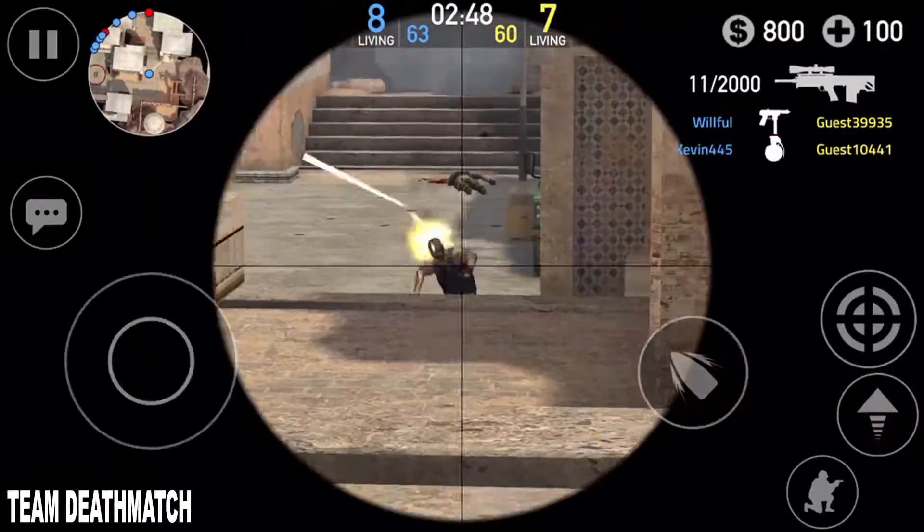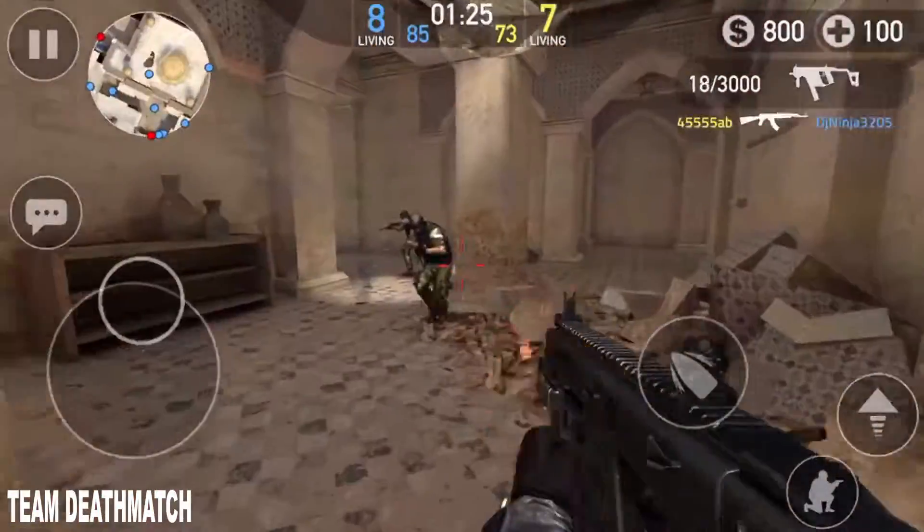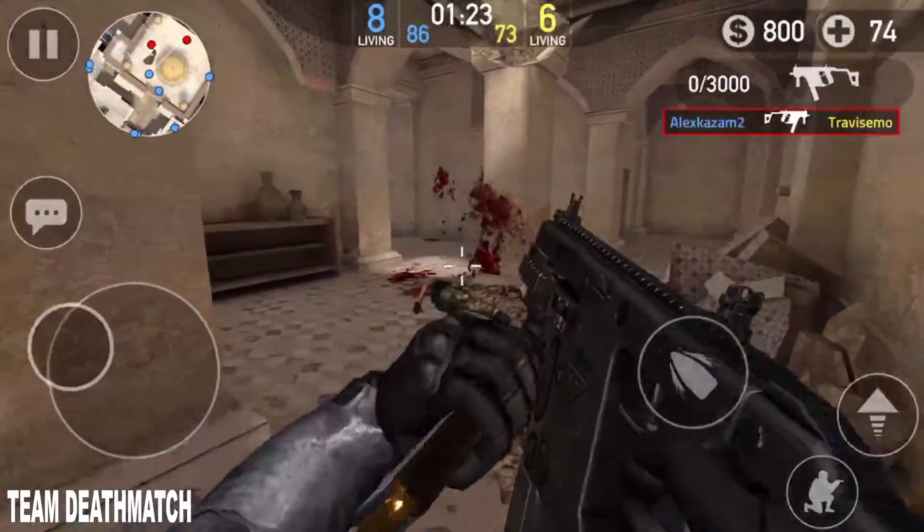Team Deathmatch is very simple — there are two teams, and your goal is to get more kills than the other by the end of the 10-minute time limit.